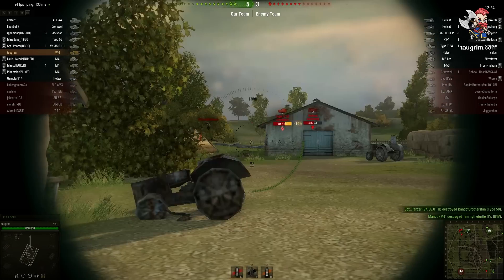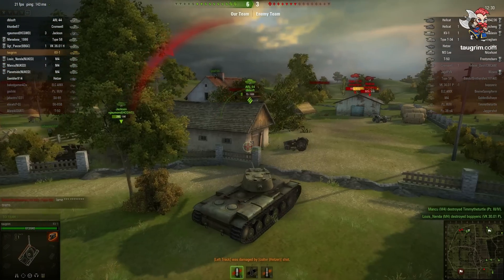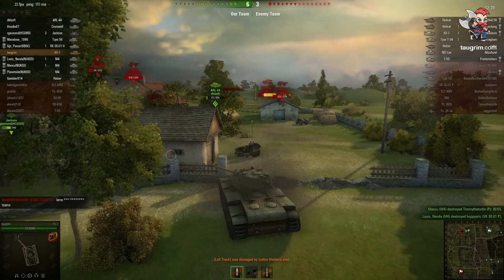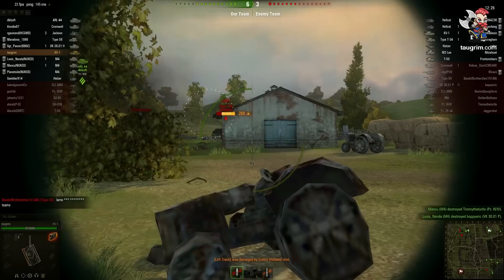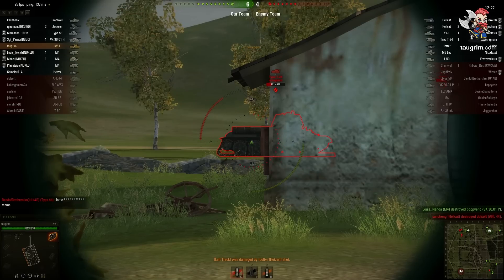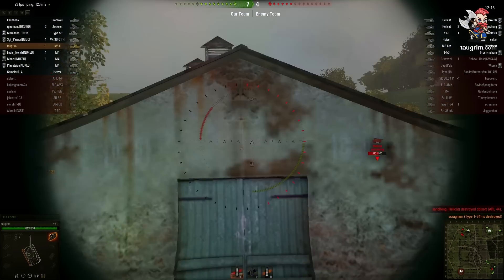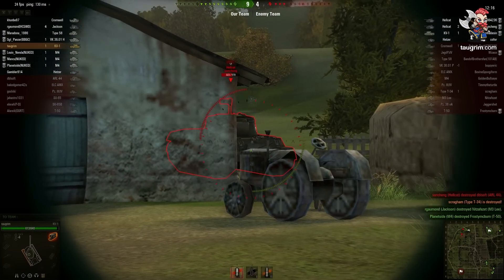I managed to clip this medium tank as he's going by, and I'm backing up a little bit to try to get a field of fire on him. I'm using this building on my left to kind of shield me so I'm not getting shot from too many directions. Right here I make a critical mistake — I'm aiming a little too low and I rush the shot, so it misses. This time I take my time, allow full aim, and finish off that target.